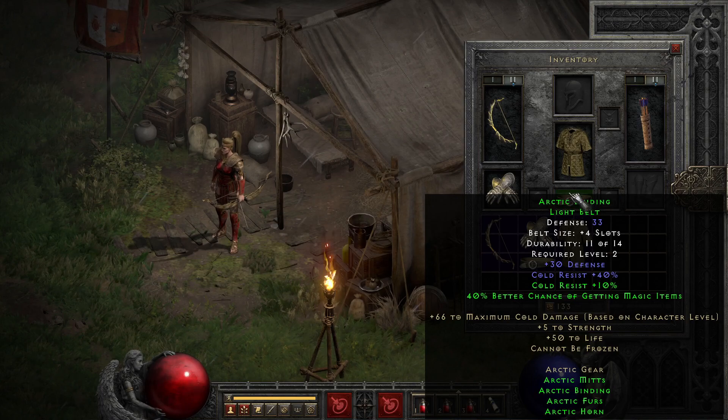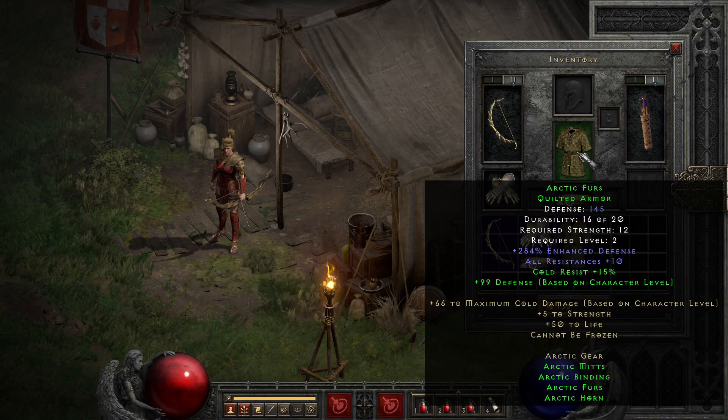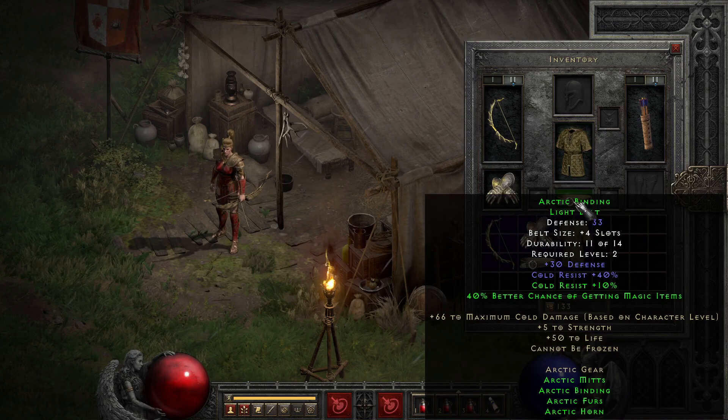The last and probably most significant part is the armor, which comes with a resist all and a percent defense increase that can go up to 325%, so it's a pretty significant amount if you ever plan to upgrade it to elite — resulting in insane levels of defense for a light armor. This is further bumped by gaining 3 defense per level with 2 parts of the set and an additional 15% cold resist when paired with 3 parts.